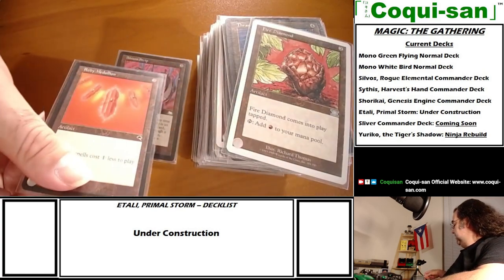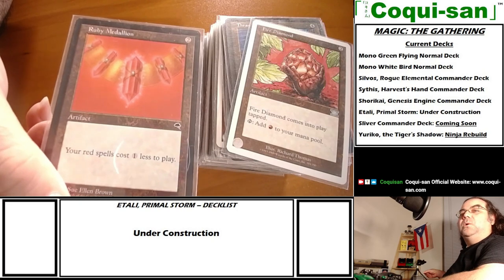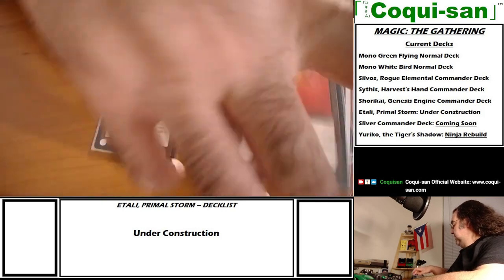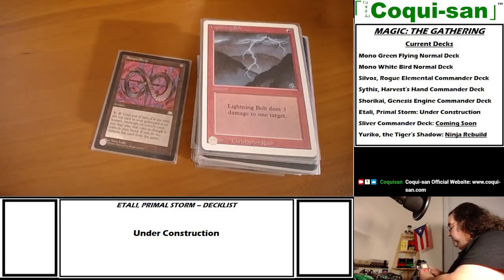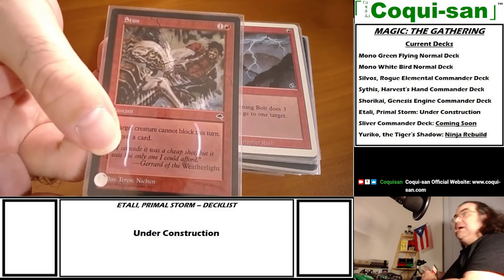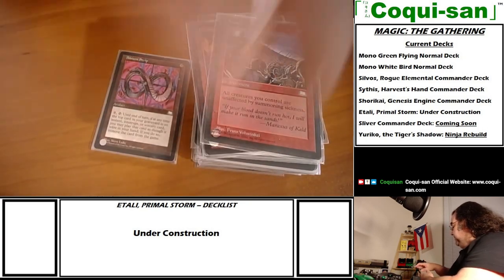Fire Medallion makes my red spells cost one less to play. So many of those one-generic-mana-costing spells - like Stun - once the medallion comes out I could just pay one red mana. That's a big deal.